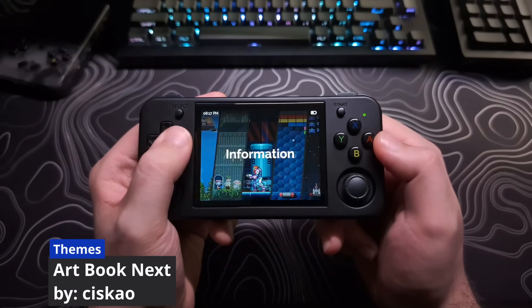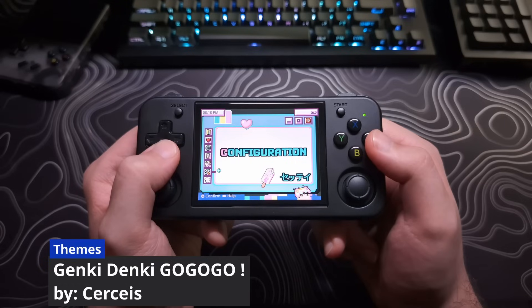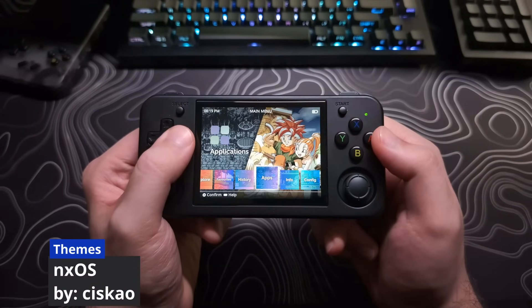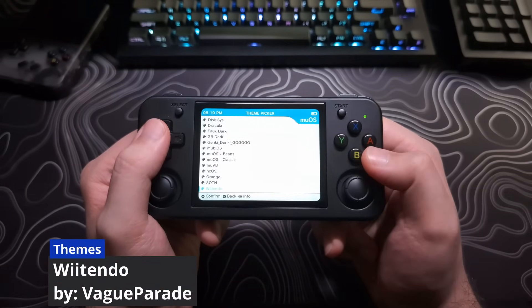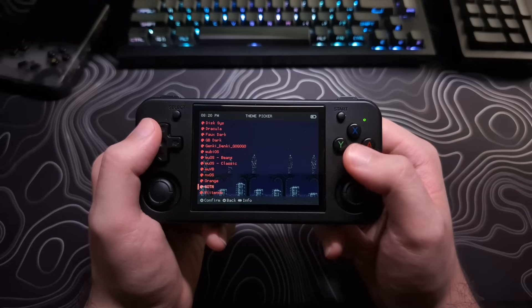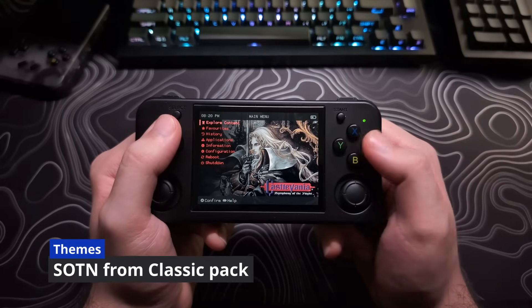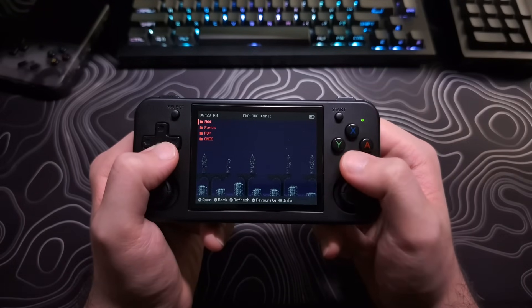There are many other changes, but I'll cut it off here. If you want to see the full list, check out the patch notes on the website. This update has solidified my opinion that MuOS is the best custom firmware for these devices. It has fixed all the bugs I had with the last version, adding standalone PSP and N64 emulators and fancy theme support has made this easier to recommend to everyone. The only missing feature that might hold some people back is the lack of Bluetooth support, which will be coming in the future but is not here yet. Please let me know about your experience with the new MuOS Beans update. If you enjoyed or found this video helpful, please give it a like, subscribe for more content, and ask any questions in the comments below.